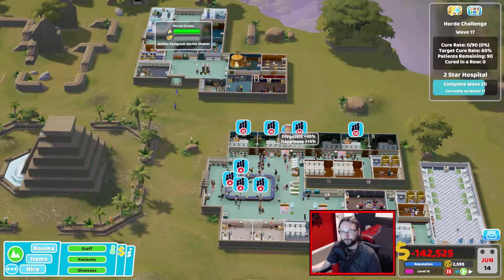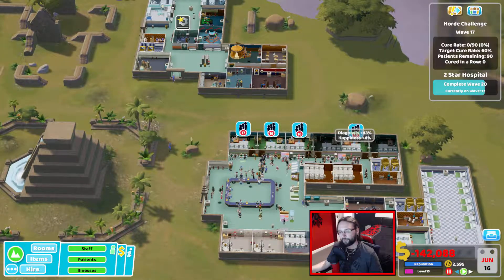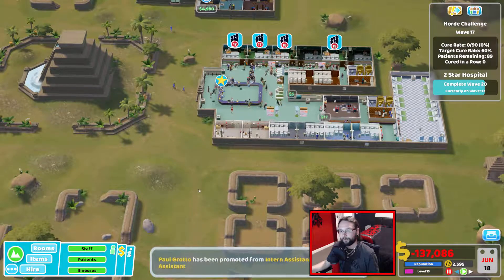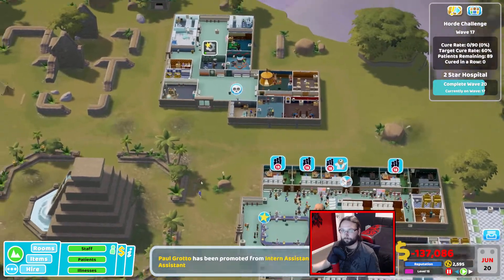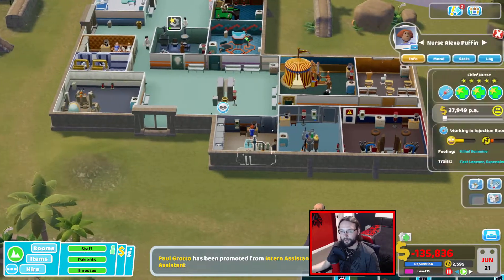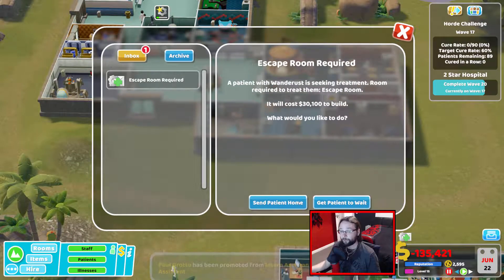One more machine and then they should all be upgraded to at least level 1, excluding the diagnostic machines because I've not really got around to any of those yet. Oh — you killed somebody? No! Alexa's not the one that kills people. We've not got the escape room either.